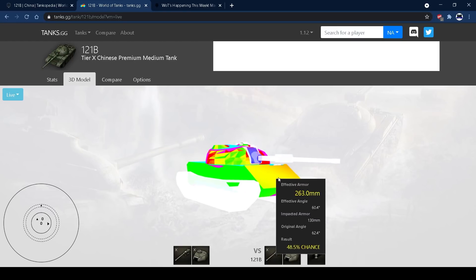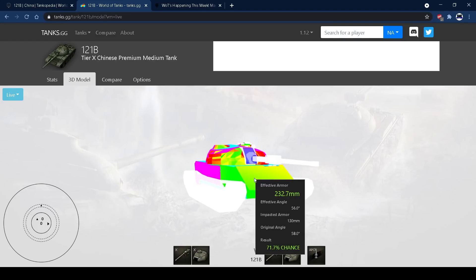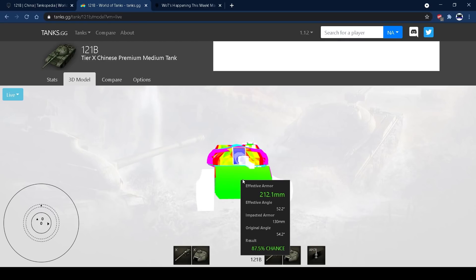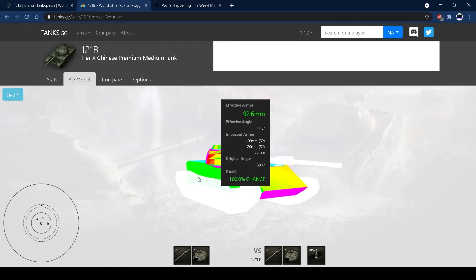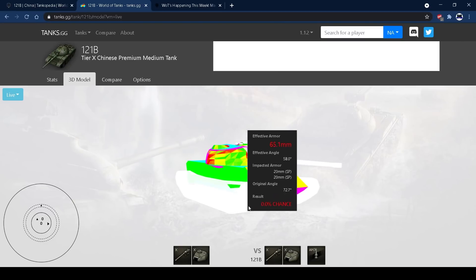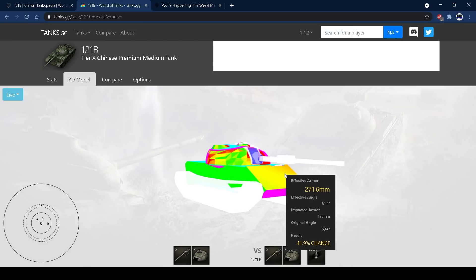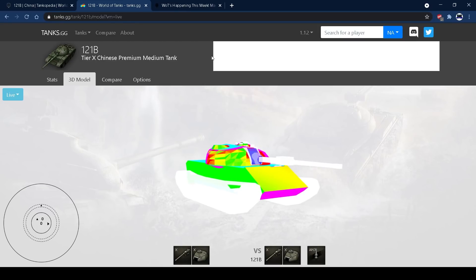The upper plate is also very nice. Raw armour is 130mm but when angling you get up to 230-240mm effective — tier VIIIs are going to struggle with this. A lot of tier IXs won't pen it, and some tier IX mediums might struggle if you're angling. If you're pulling back around a corner, shots can ricochet off the lower plate and upper plate quite easily. You'll see in the replays there are quite a few bounces, which is a really good feature for this tank.